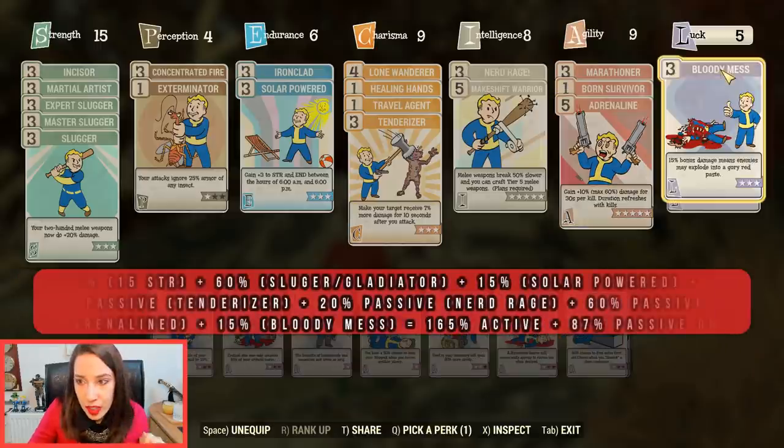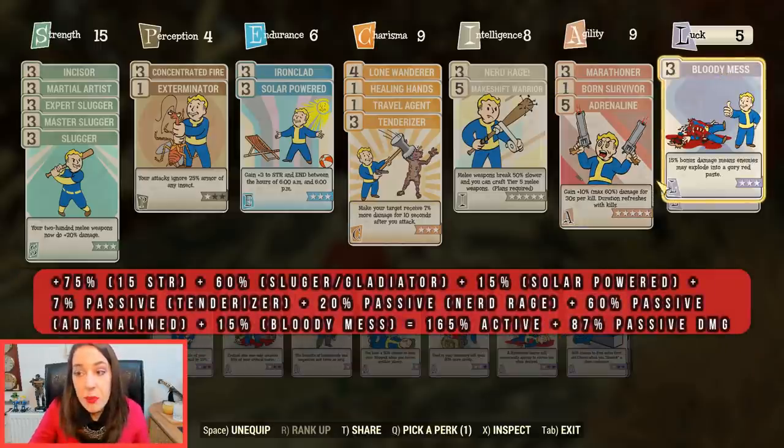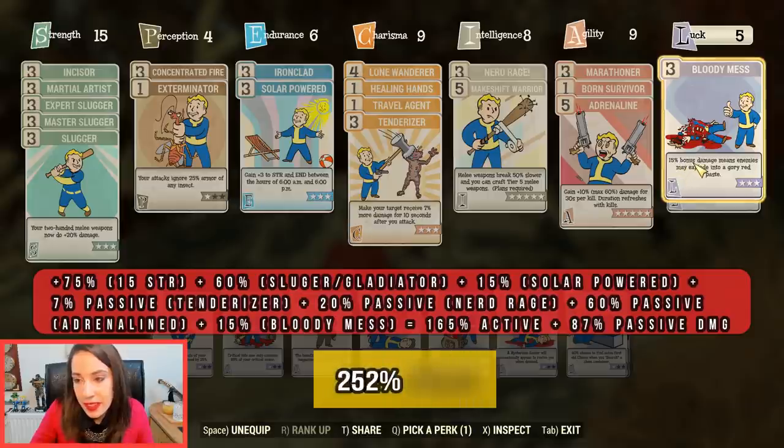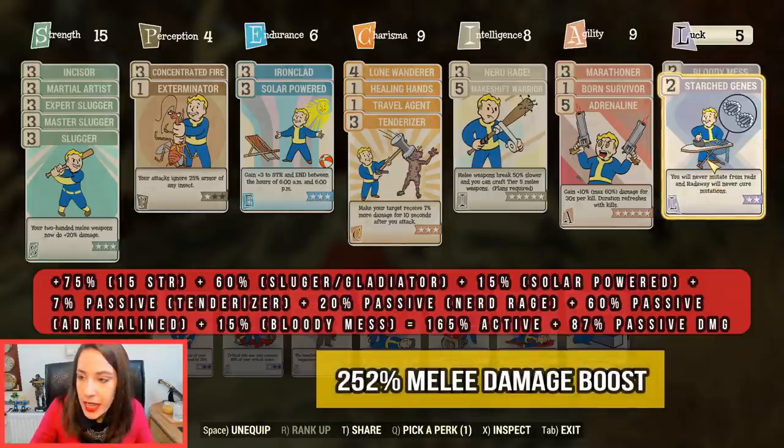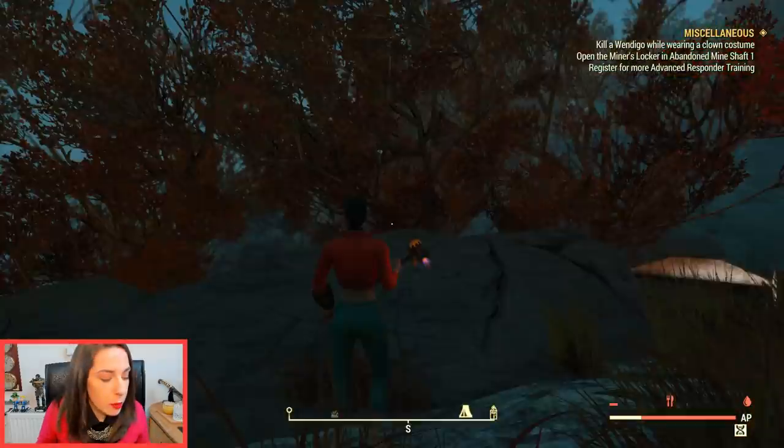To finish on Luck, I have Bloody Mess — it's essentially a free 15% bonus damage. Why wouldn't you want this perk? And then Starched Genes, which allows me to keep my mutations in place when I use Radaways. You definitely don't want to lose your mutations once you've got the ones you want. Now let's talk about mutations.